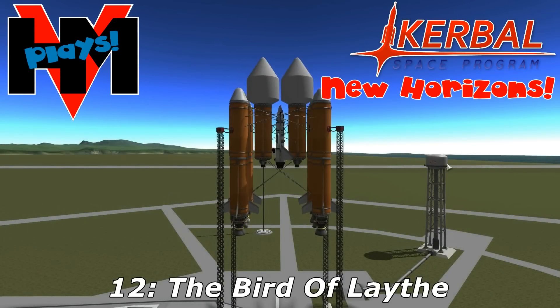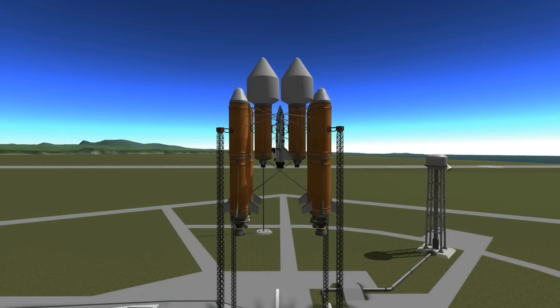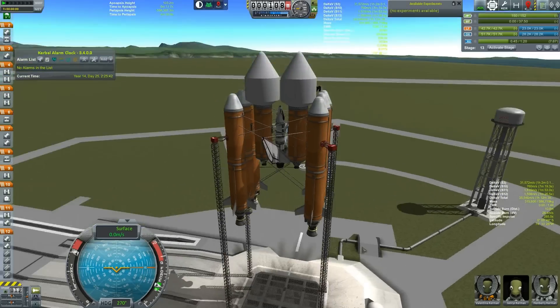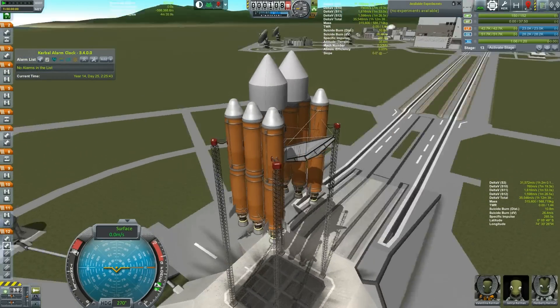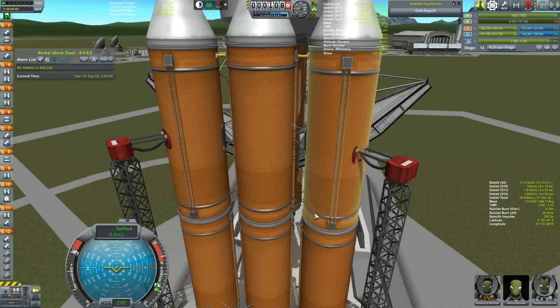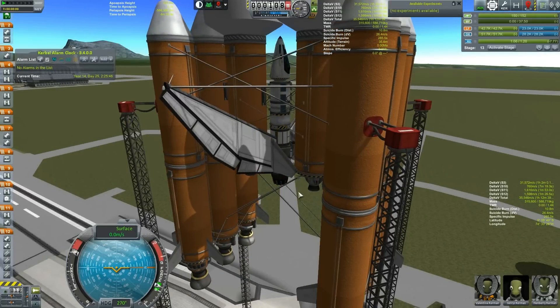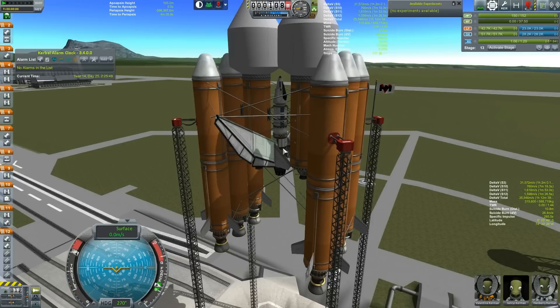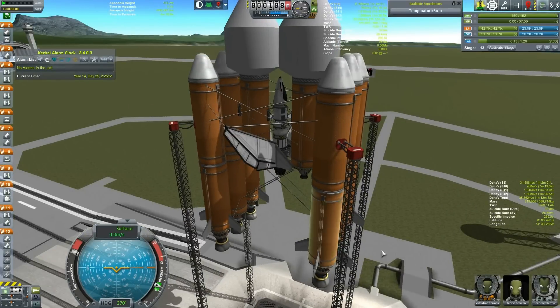Hey everybody, HMV here, playing more Kerbal Space Program, and we are sending three Kerbals to Lathe in the Bird of Lathe. Anybody who's watched Star Trek should know what this looks like, at least resembles. This is the first ship I've ever made that has made me wish I could paint my ship, because I would totally make this thing green and give it the wing pattern.